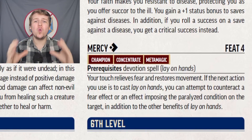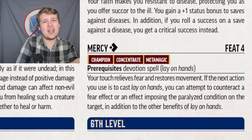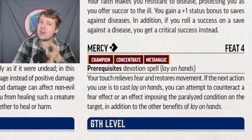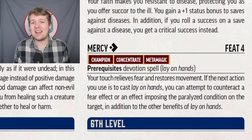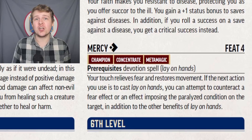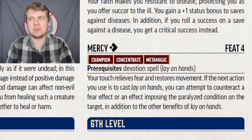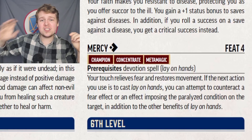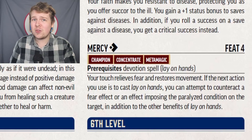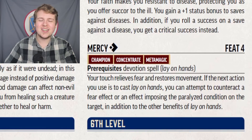Mercy is such a cool concept, but it should not cost an action. Mercy augments your Lay on Hands spell and lets your Lay on Hands, in addition to healing and boosting armor class, attempt to counteract any paralysis or fear effect on the target. Very cool. The downside is that this takes an action to augment like metamagic. So if you need to move up to your ally, your entire turn is going to be: walk up to them, Mercy, Lay on Hands, and then they get the extra saving throw against the paralysis effect. It's not bad by any means, but this is going to devote your entire turn to aiding your ally. Lay on Hands is still a focus spell, so you can only do this at this level once per encounter anyway. I don't know why this needed to take an action.